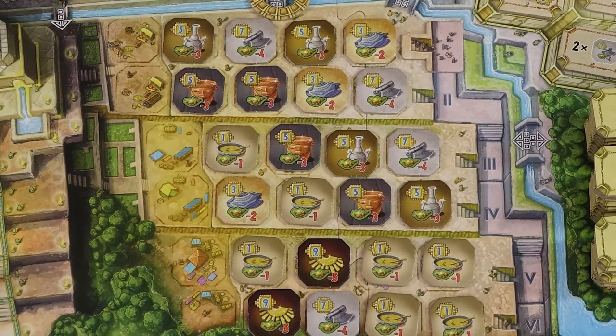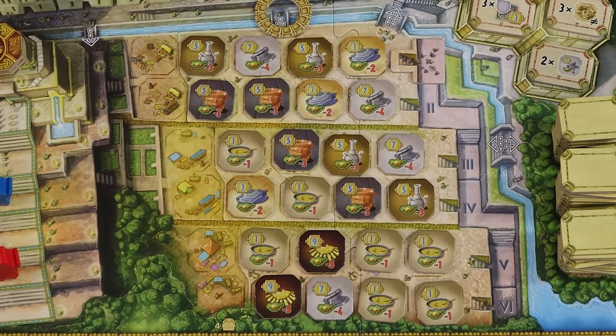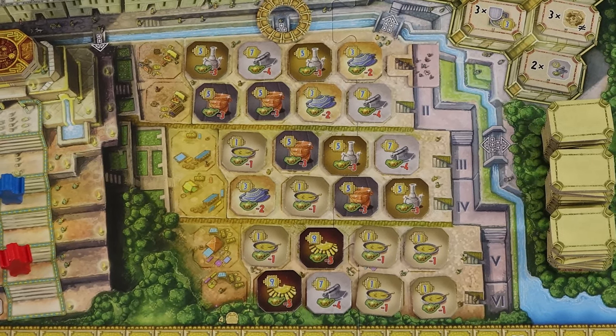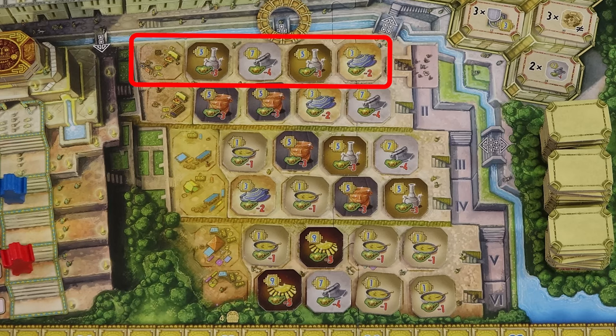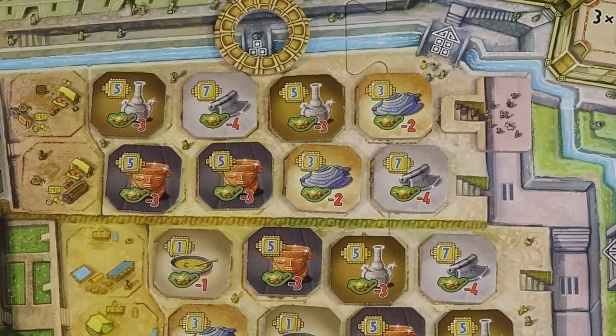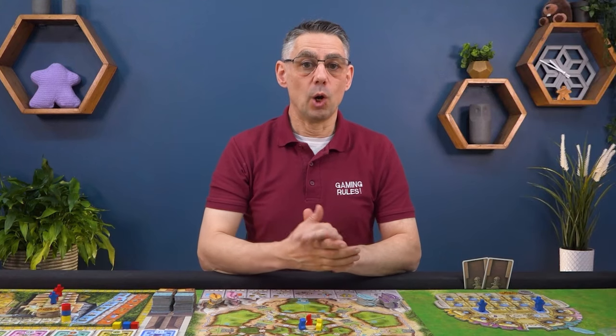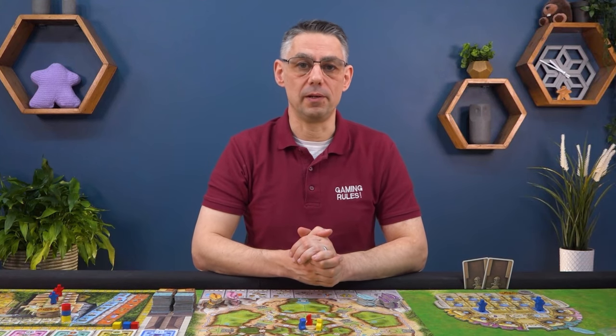The market is the next location to visit. In player order each player may buy 1 good from the market row corresponding to the current round. So in round 1 you can only buy from this row, in round 2 from this row and so on. To buy a good spend the indicated amount of food as shown on the tile. Gain the points depicted and then take the tile placing it face down below your mask. Buying a good is optional; skip any players who cannot or do not want to buy.